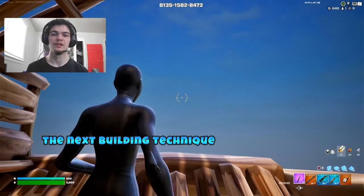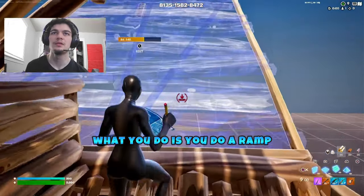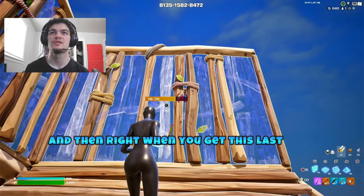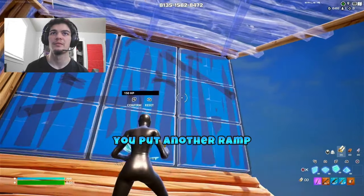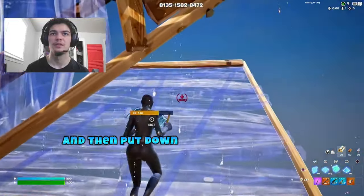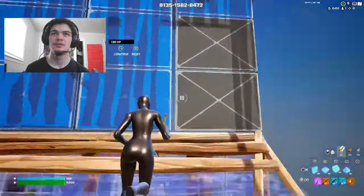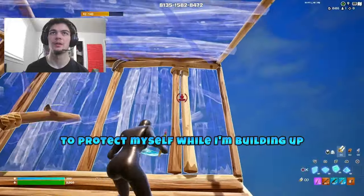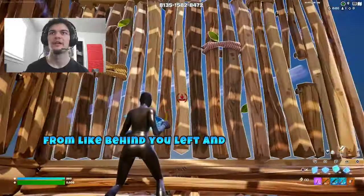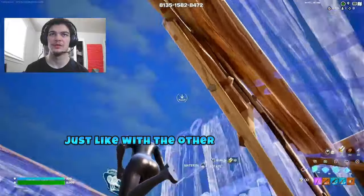Now here comes the next building technique — this is called the one-sided tunnels. What you do is: ramp, then a wall, wrap the walls around, and right when you get that last wall you put another ramp, and right when you hit that ramp you edit through this wall and put down another ramp. This is what I do to protect myself while building up — it's protecting you from behind, the left, and in front. If they're from the right, just do it the opposite way, just like with the other tunnels.